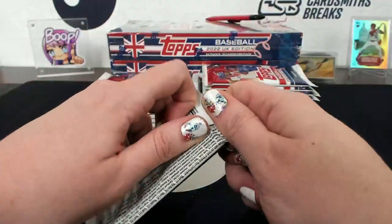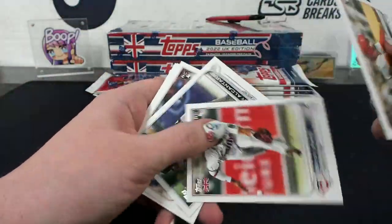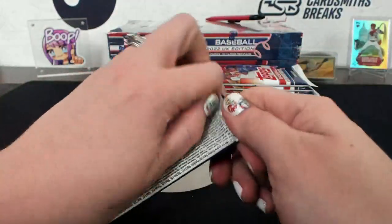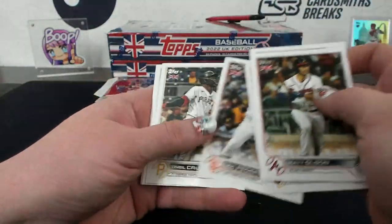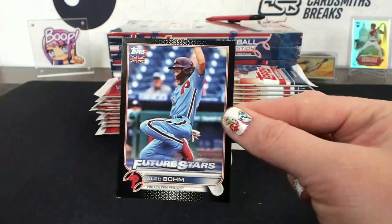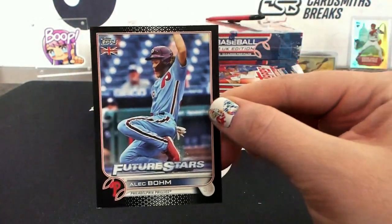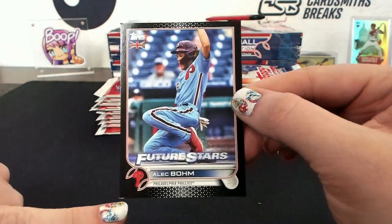Otani. Black Alec Bohm - another Alec Bohm! 42 of 125. Look at that corner, Brian.